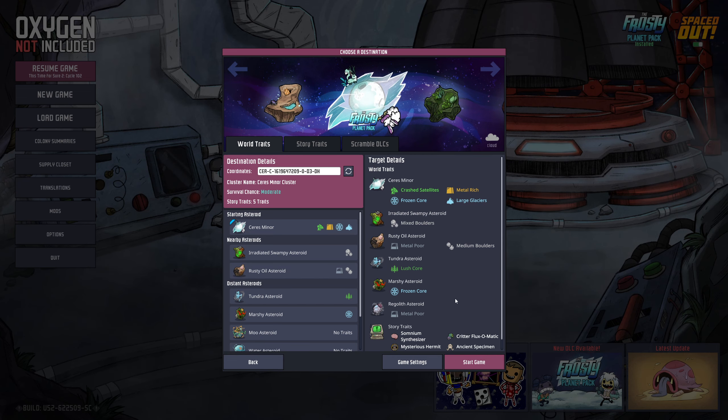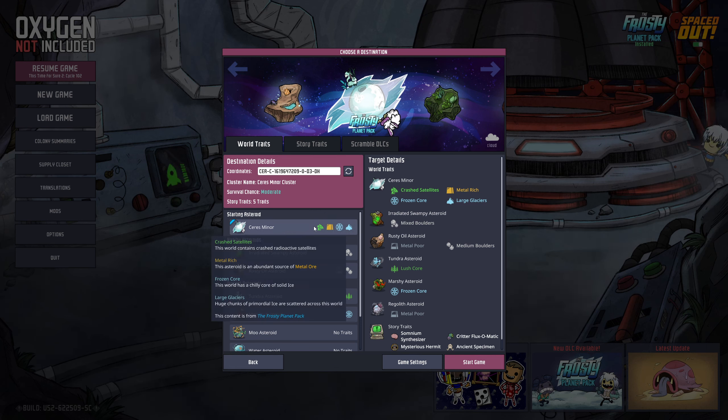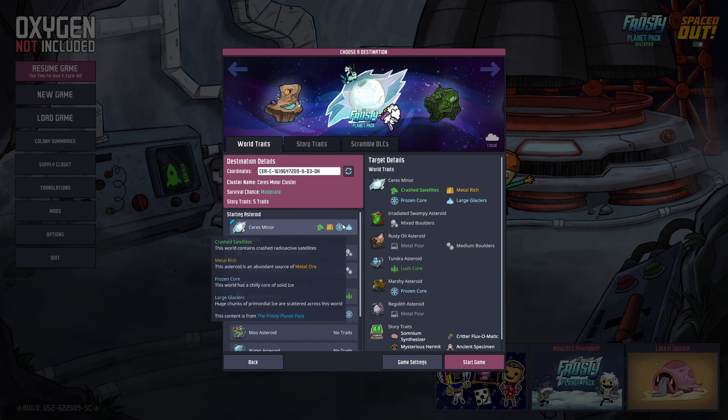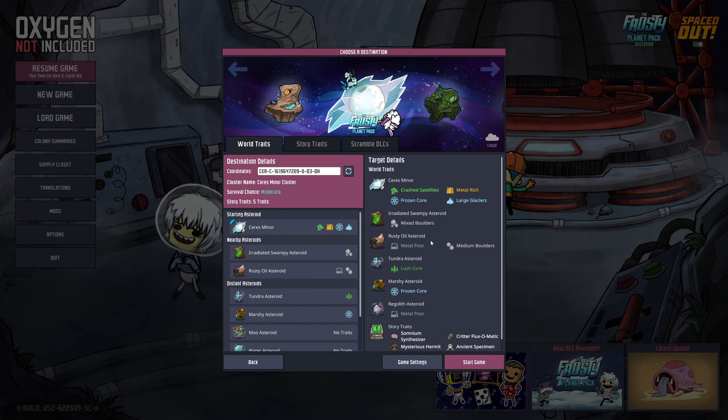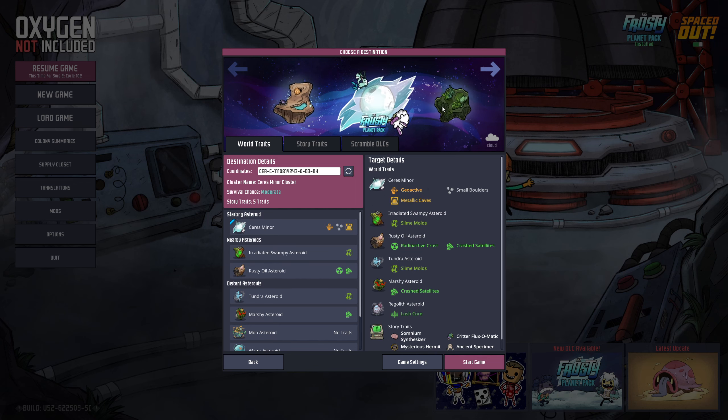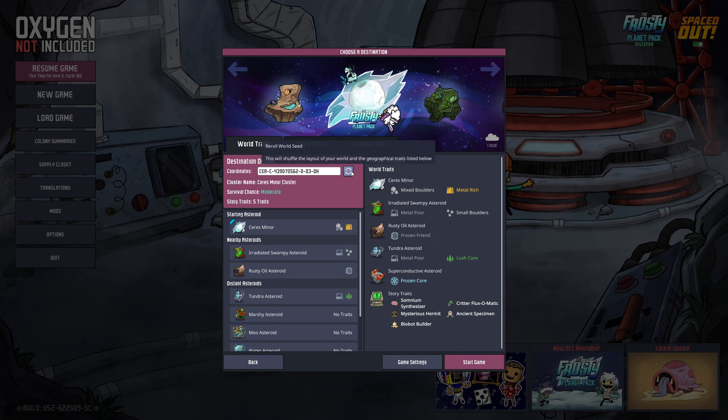I think I found the cluster I want. The other asteroids are pretty terrible besides maybe the tundra asteroid with a lush core. For our starting planet I went with crash satellites, metal-rich frozen core, and large glaciers — really feeding into the fact that this is a frozen asteroid. I wanted to make it the most interesting setup. We're doing all story traits and no scrambled DLCs.